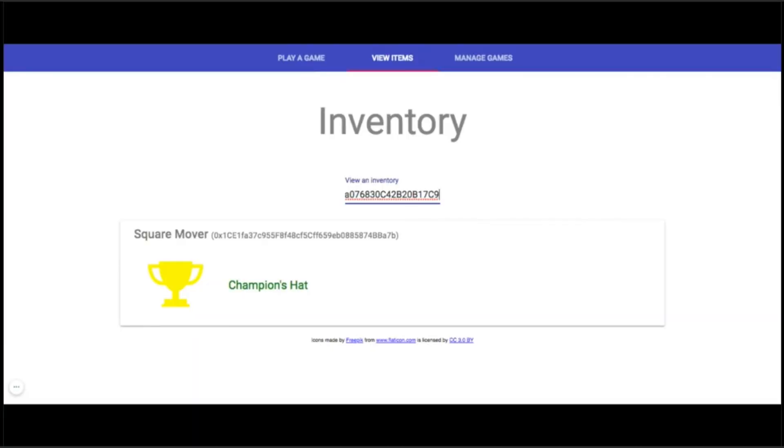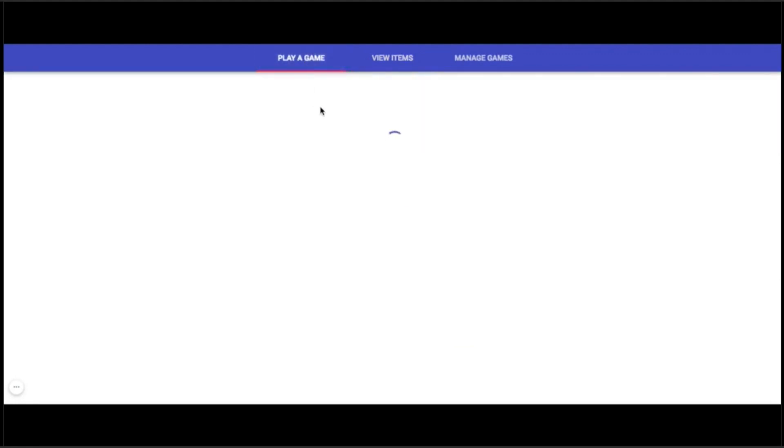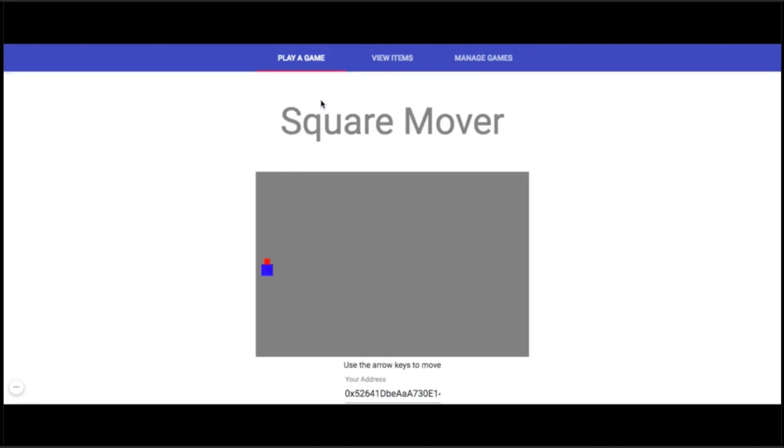It was a great achievement, and the game is going to award me with a new item for it. So I can go back to that main page, put in my address again, and Square Mover has given me the champion's hat. I can go back into the game and see what this looks like from the game perspective. I hop in, the game loads, and as you can see, I have a beautiful red hat on my character now. The game actually read my wallet and determined that I own this hat, and it was able to give me the prize as a result.